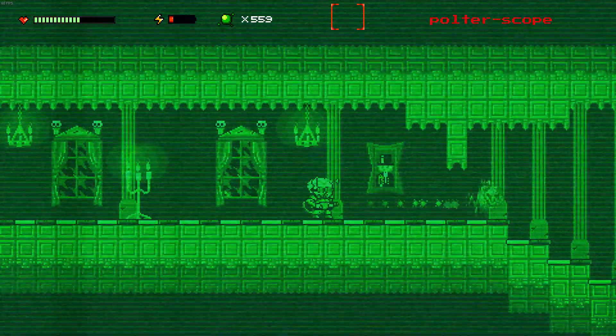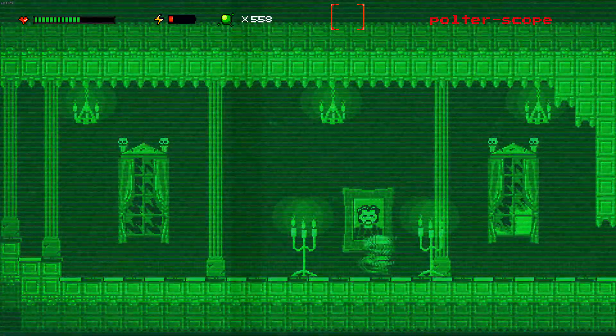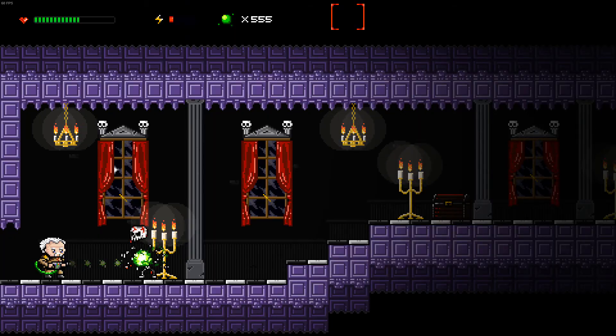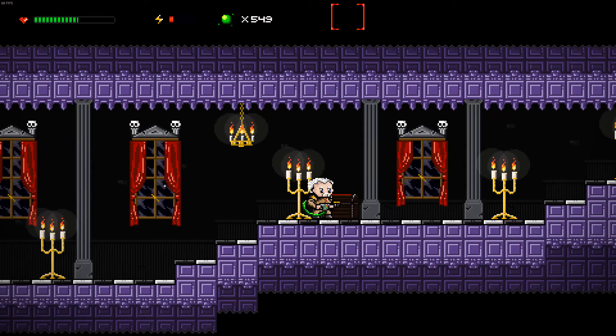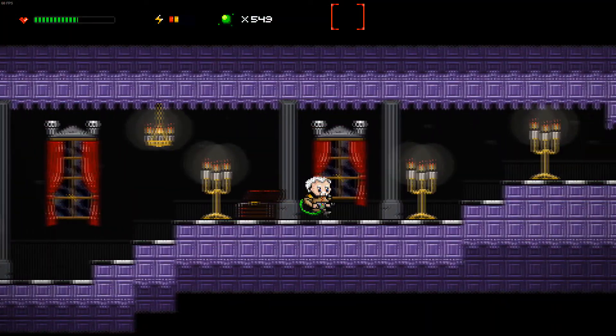We have skeletons with knives — take them down. This chest is open, alright. Give us that battery. Let's get ready to continue on, just double-check for any other items and make sure there's no ghost.